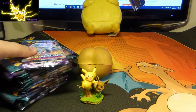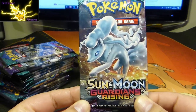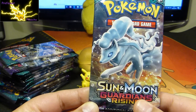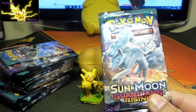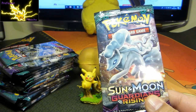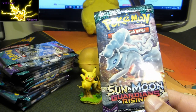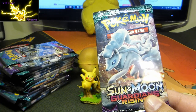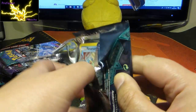Welcome back guys to another video. Today I thought let's go old school again and do some Sun and Moon Guardians Rising. I've done a few of these packs before, not really got much out of it, but looking at what you can get — I'm looking for any of the Rainbow Rares. I like the Gold Energy cards, the Rare Candy, any of the Trainer cards, the Holo Trainer cards. The Full Arts, Alolan Ninetales — epically good. I'm happy for anything, so let's just get into this.